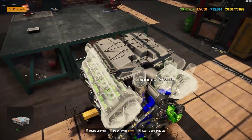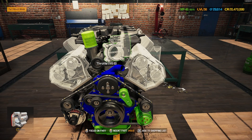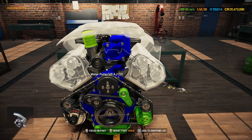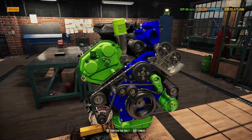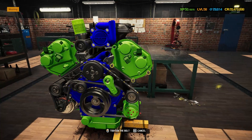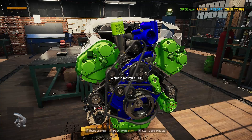Trying to do the belt but something's missing — I think I'm missing a roller. Let's carry on: fuel filter on, oil filter on top in green, throttle in blue. Still can't do the belt. There's the other roller — timing covers on in green for extra color. Last roller on, then the belt, and the last belt tensioner — nicely done.